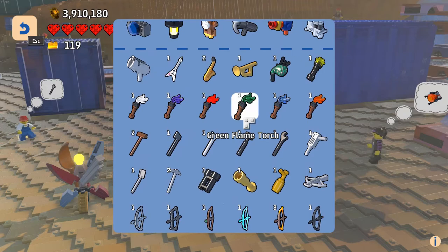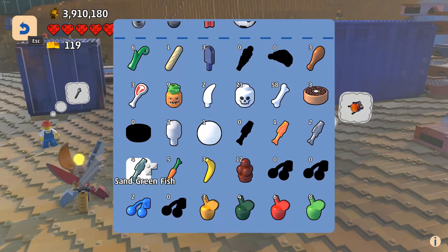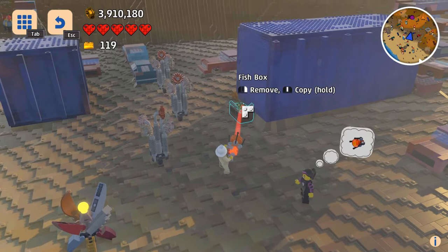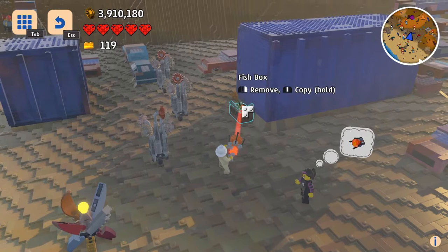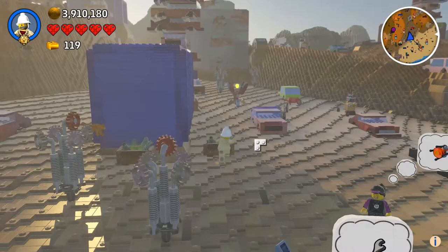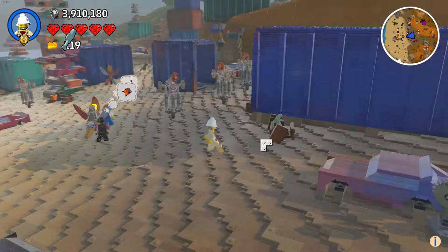So what I'm going to show you is how to get the drumstick, the sand green fish, and steak. The sand green fish — you have to go to the scrapyard biome and you can learn the fish box. Then of course, when you learn it, you can just put down the fish box like so, and if you break it, you get a fish, just like that.